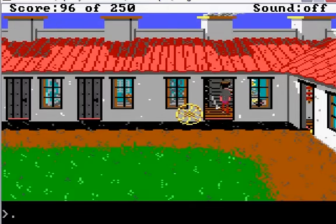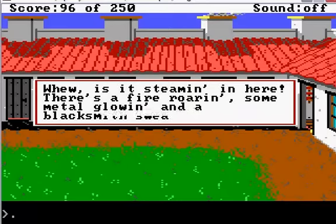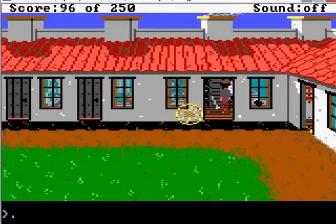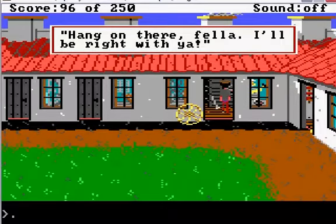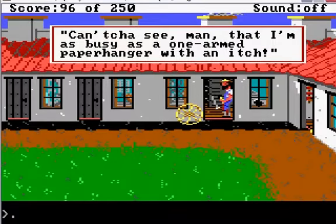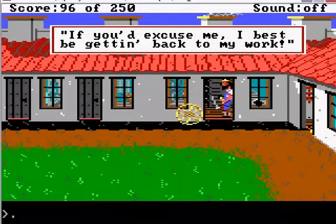Alright, we're at the blacksmith's shop. It's steaming in here — there's a fire roaring, some metal glowing, and a blacksmith sweating. Leaning against the wall is a branding iron. Let's talk to the man. The blacksmith says: 'Hang on there, fella, I'll be right with you. I'm as busy as a one-armed paper hanger with an itch. If you'd excuse me, I'd best get back to my work.'